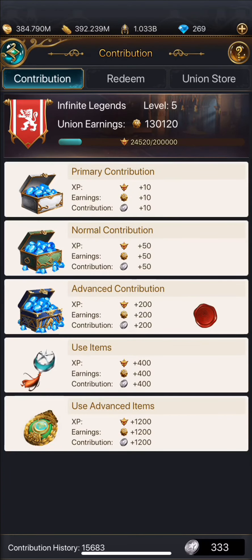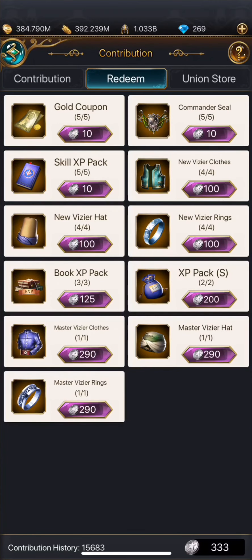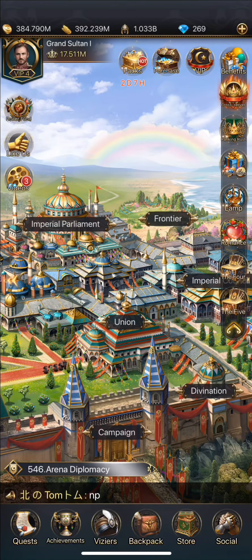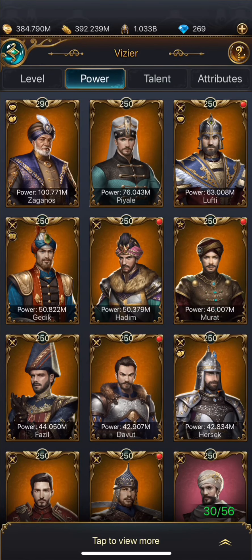Make sure you do those 200 union contributions, because every time you do that you get points to redeem book XP packs. I'll go ahead and do that to show you — I just got two book XP packs, and those give you 50 XP every time you use them on somebody.